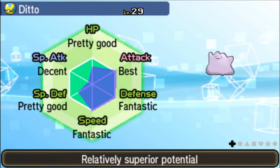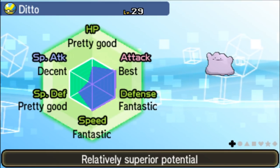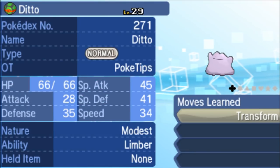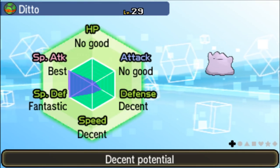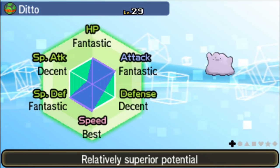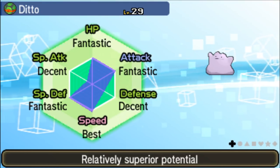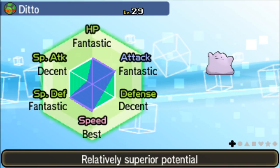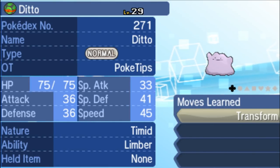Moving on to the Adamant one, perfect IV in Attack, and then 30 IV in Defense and Speed. Moving on to the Modest Nature, we have that perfect IV in Special Attack, a good IV in Special Defense, and an IV of 0 in Attack and HP — very good for Hidden Powers. And last but not least, the Timid Nature Ditto, with the perfect IV in Speed, and three IVs of 30 in HP, Attack, and Special Defense. The other IVs do vary, but they will all come with that one guaranteed 31 IV in the stats shown.